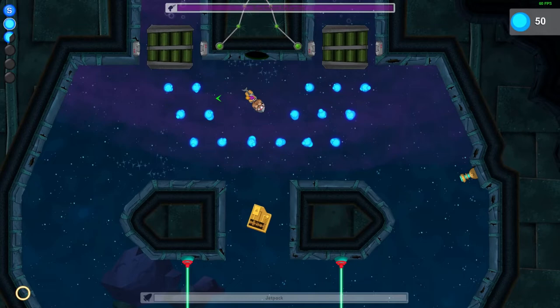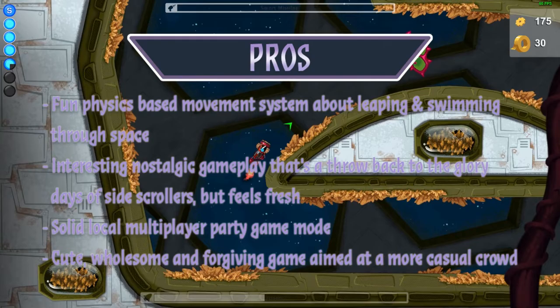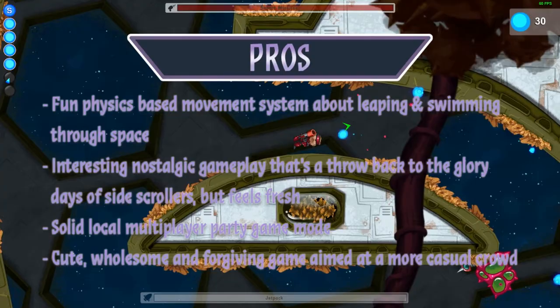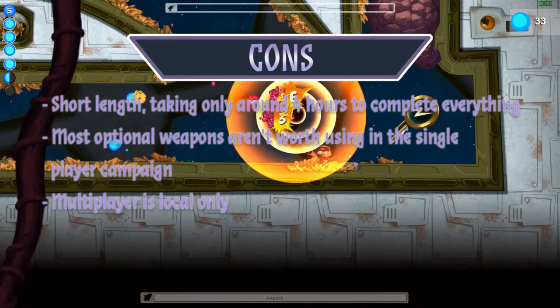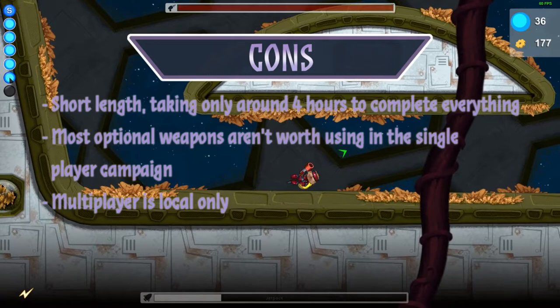To recap, the pros: Space Otter Charlie has a fun physics-based movement system about leaping and swimming through space. It has interesting, nostalgic gameplay that's a throwback to the glory days of side-scrollers but feels fresh. It has a solid local multiplayer party game mode, and the game is cute, wholesome, and forgiving, aimed at a more casual crowd. The cons: the game is short, taking only around four hours to complete everything. Most optional weapons aren't worth using in the single-player campaign, and the multiplayer is local only. Overall, I give Space Otter Charlie an 8.0 out of 10.